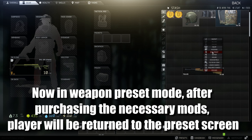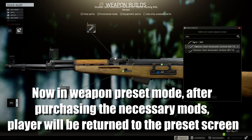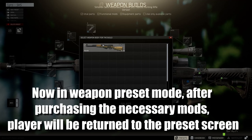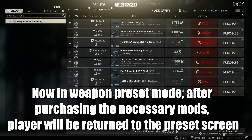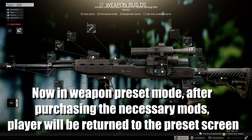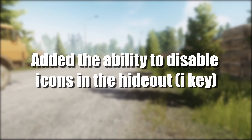Now in weapon presets mode, after purchasing the necessary mods the player will now be returned to the preset screen. Previously after you bought your mods you'd have to click presets and then search your gun again, but now you just get thrown straight back to the screen. They have now added the ability to disable icons in the hideout using the I key.